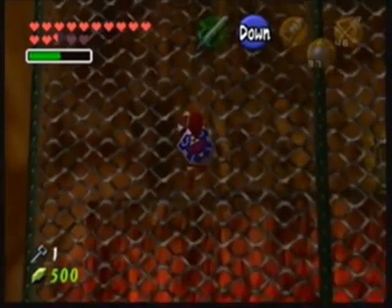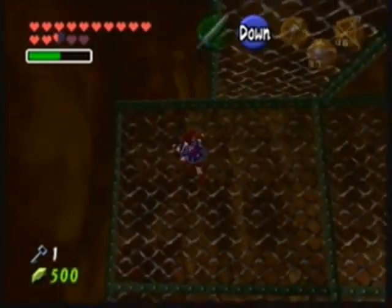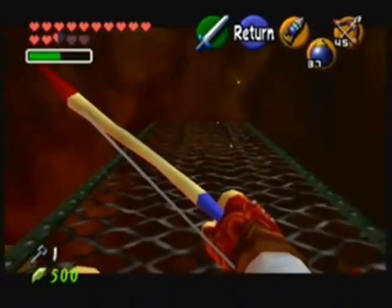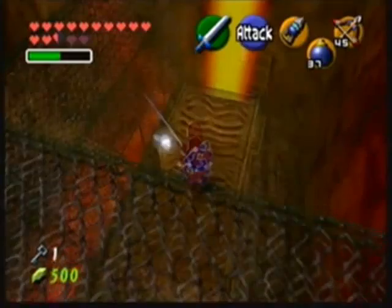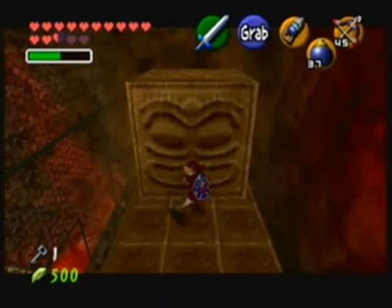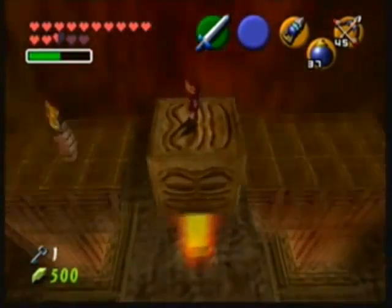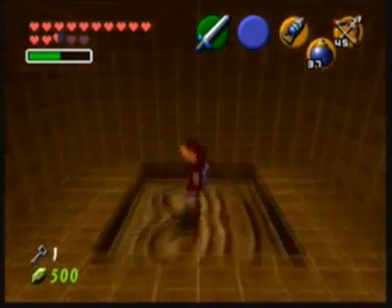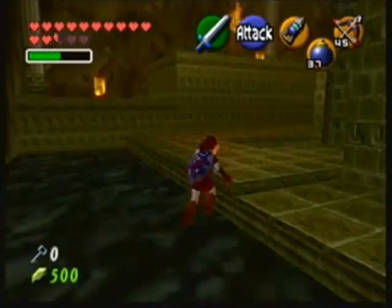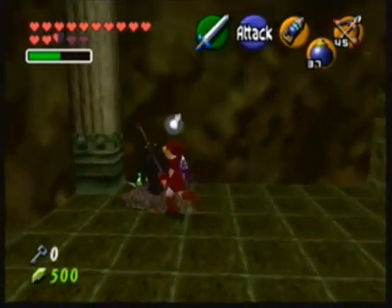Climb up. There are gonna be bats up here. Three in a row — oh, two in a row. Double kill! How'd you like that, stupid bats? Push this. Push this. And jump on it. And this is where I found out I was missing a key and then I got mad. This room looks familiar. These slugs aren't really that hard. Told ya.